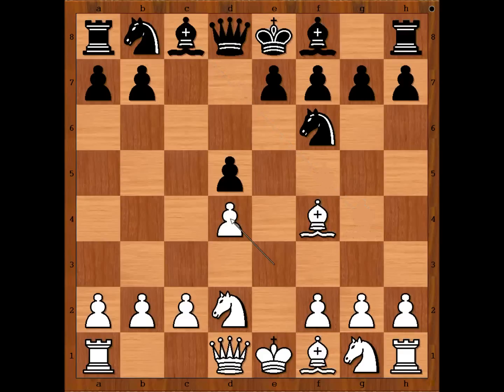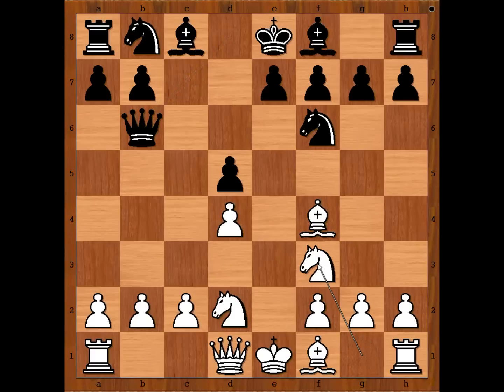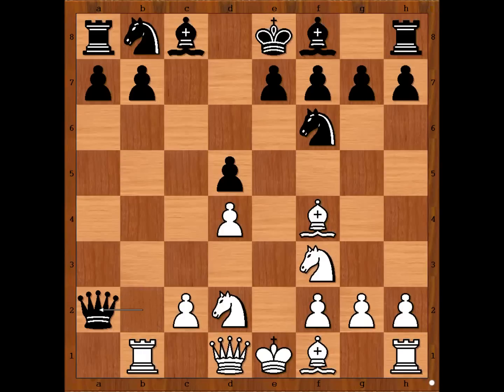Quite often black plays queen to b6, attacking the pawn on b2, and white may respond by sacrificing two pawns for the initiative. Like this: knight on g2, f3, queen takes pawn on b2, rook to b1, queen takes pawn on a2. Okay, back to our game.